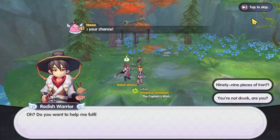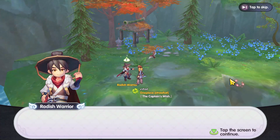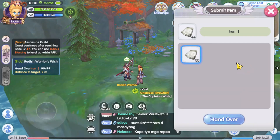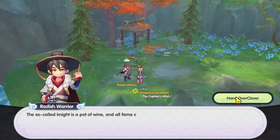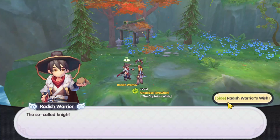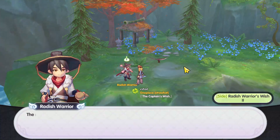He's going to ask for the iron first, so let's hand over the items. The second one is the clover, and finally the last item — the witherless rose.